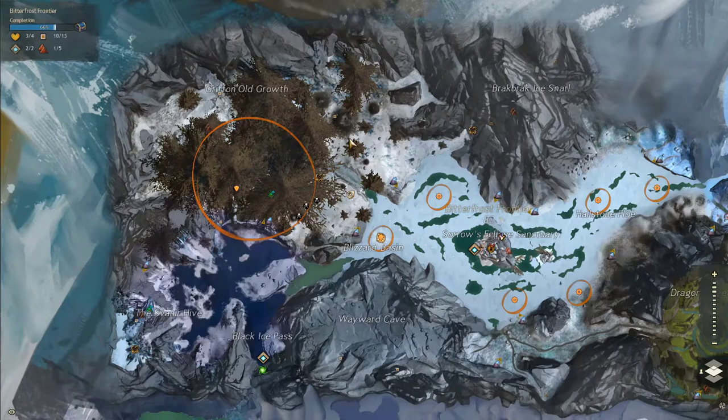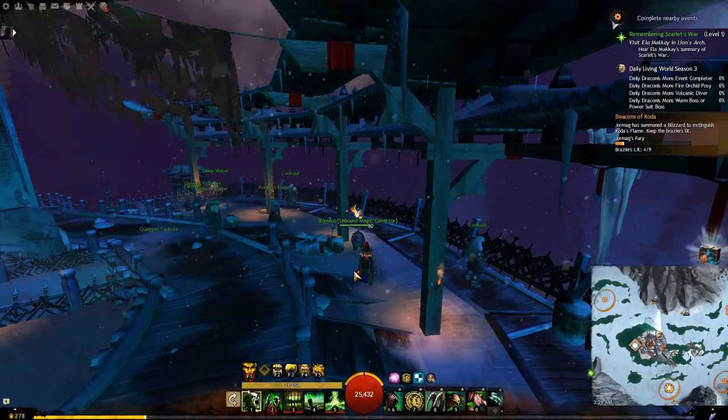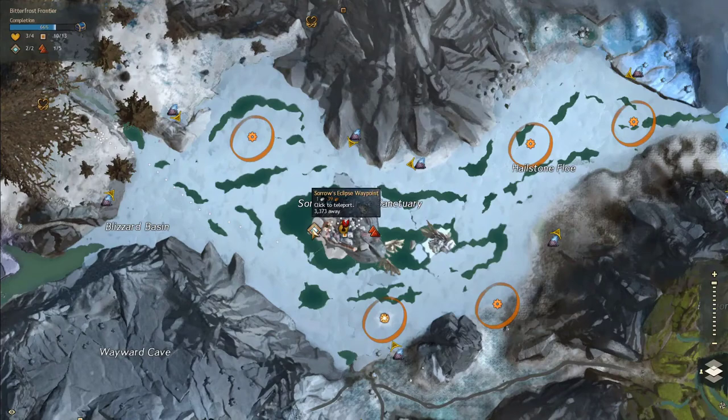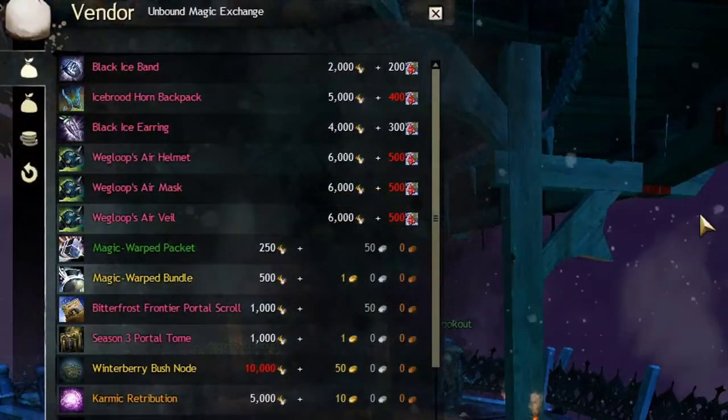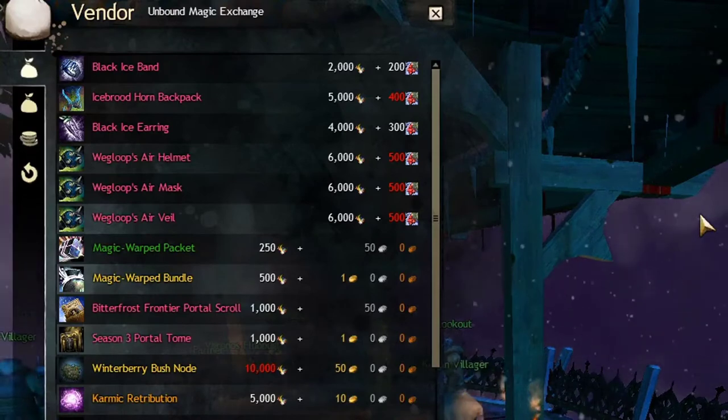If you go to the top left area of the map you will find plenty of berries you can gather for the map currency. The vendor for this map is right above this waypoint — just go upstairs and you will find them.